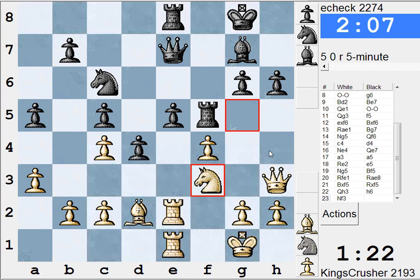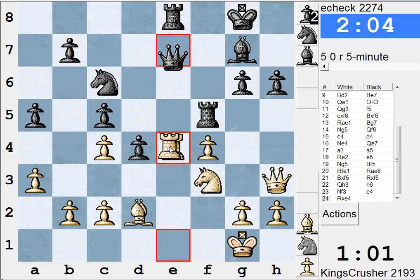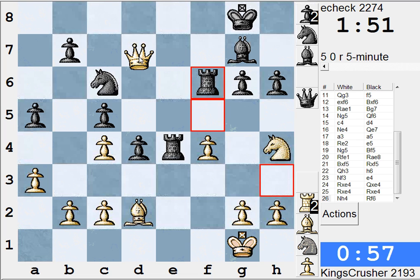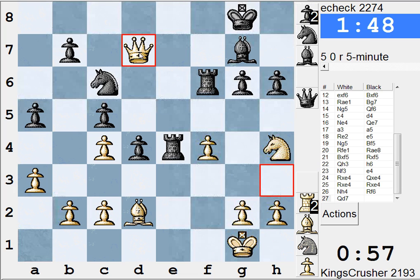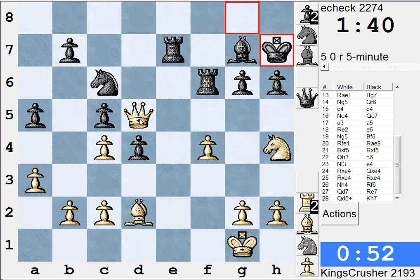Is there any other alternative here? There's Nh4 Rook f6. There's Ne5, takes on e5, Rook e4 - mind you there's e3 all the time. There's Ng6, then Queen moves. I think I've got to do this - Nh4 here. Can my Queen do anything dangerous? Queen d7, Queen f3... I think Queen d7. There's a threat immediately of Queen d5 check. Could I win c5? Yes, I can win c5.